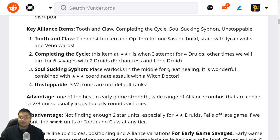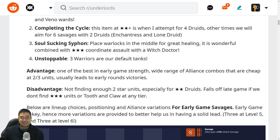Most of the time I'll go with two Druids — Lone Druid and Enchantress — and because of that I don't need Nature's Prophet and Treant Protector since they're still elusive and don't contribute much to the late game. For Soul-Sucking Siphon, the Warlock should be placed in the middle. This can be wonderfully strong if we find a two or three-star Coordination Assault with Witch Doctor.